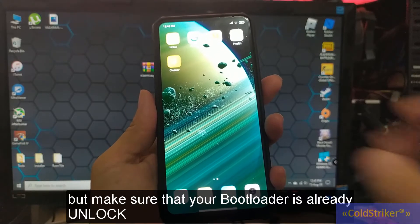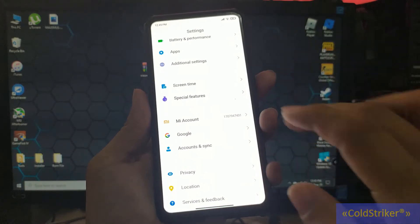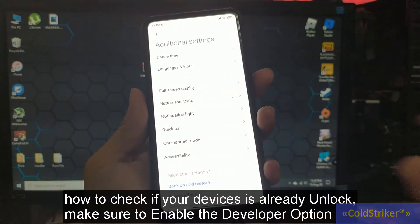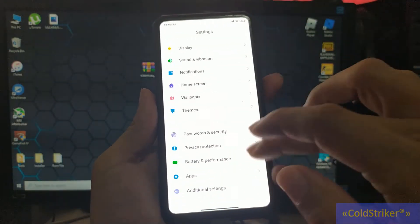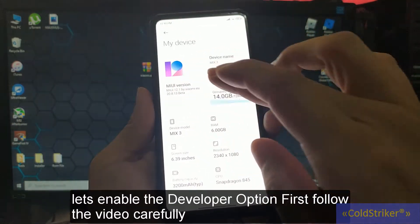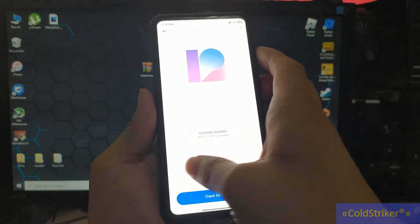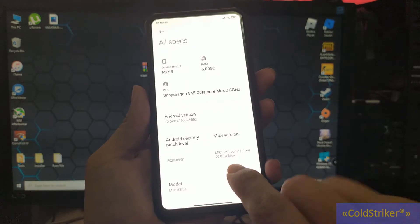But make sure that your bootloader is already unlocked. So, how and where can you check? Make sure that the developer option is enabled. Here, it's not yet enabled. So what we'll do is tap on 'My Device', then 'MIUI version', then 'All Specs'. Tap on 'All Specs', and then tap on the MIUI version.